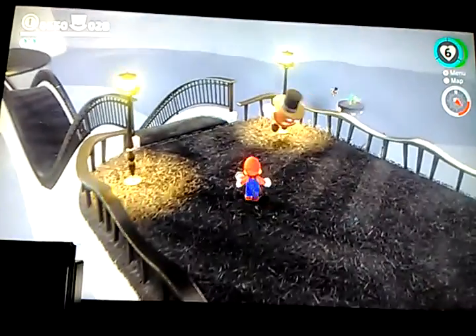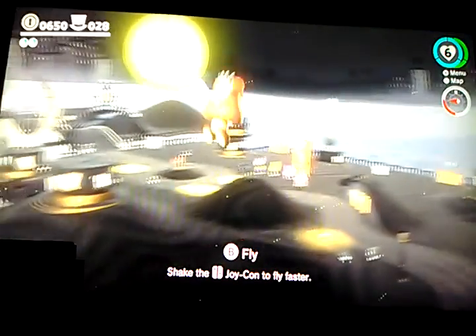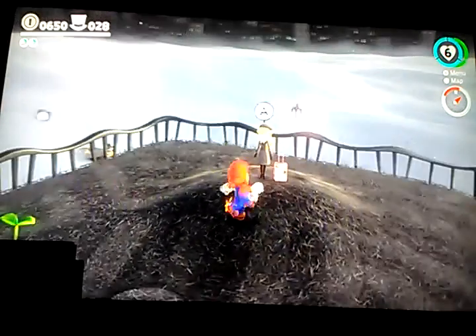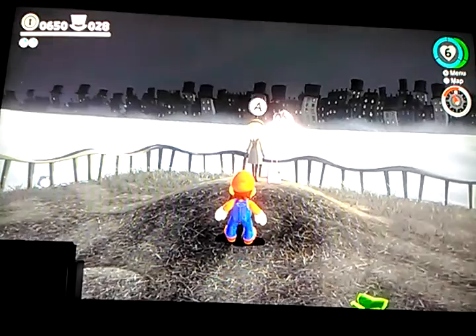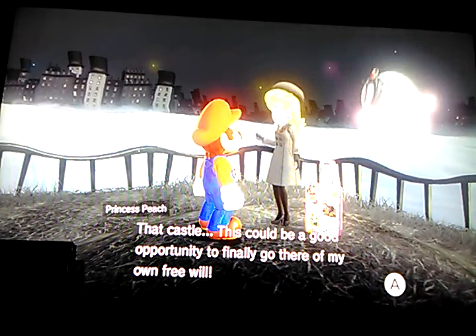Alright, I guess we're just gonna have to long jump. We just got back down. Well, there was nothing much up there. And of course you can possess him. There's Princess Peach and Tiara. Free will? Why would you want free will?